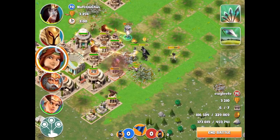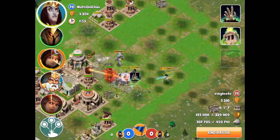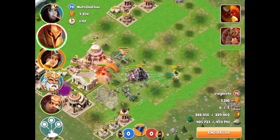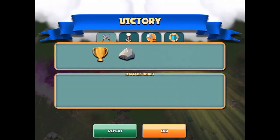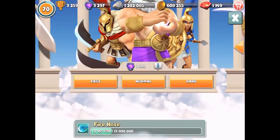They actually have two of these Gorgon towers - that's actually pretty strange for only a level 76. We'll go ahead and just throw Aries down here just to get a little bit of gameplay with them. There's only this one temple left, we'll just throw a wave down here - and that's going to be a victory. Nice amount of loot there too.